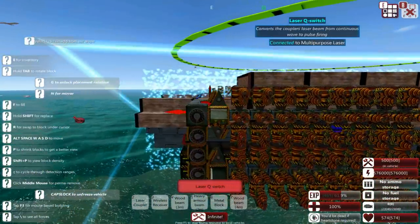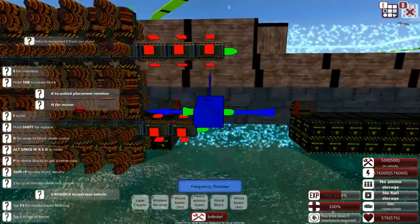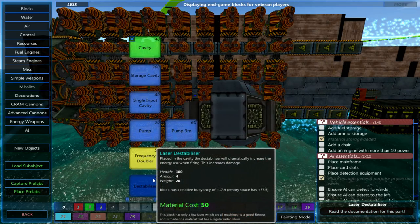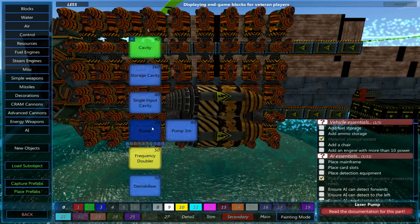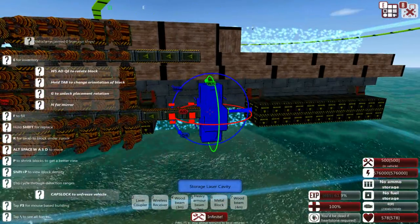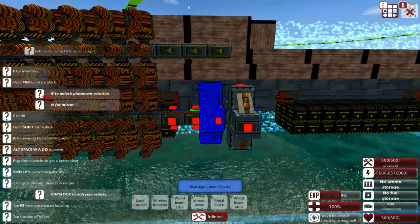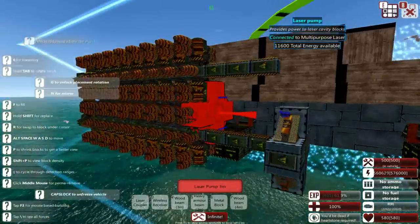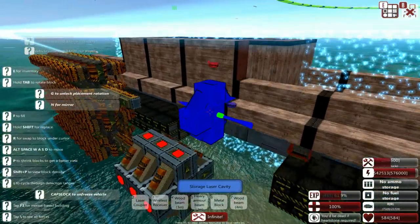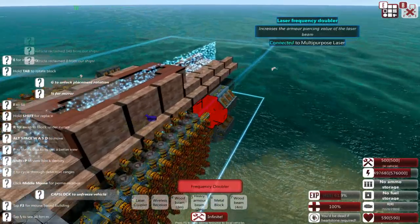Let's check now — we're on 11.1 armour penetration. I could add some of the storage cavities. Now these can't be fed directly via the pumps — the pumps from the others can feed into them — but they do store a lot of power for the laser. That's why I use them, and I think it does fit the theme quite well, so even this will be charging quite heavily.